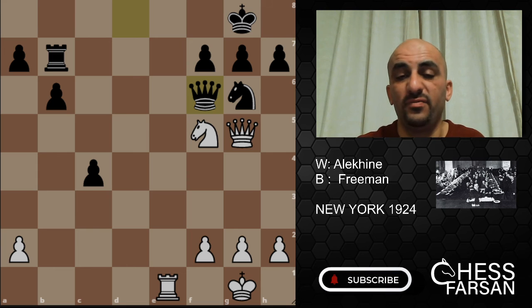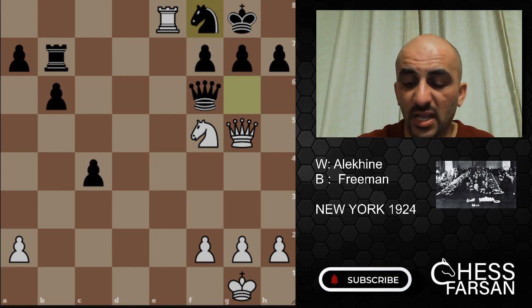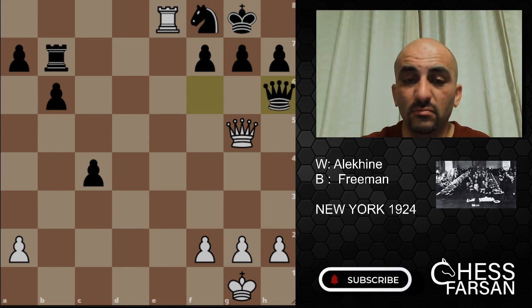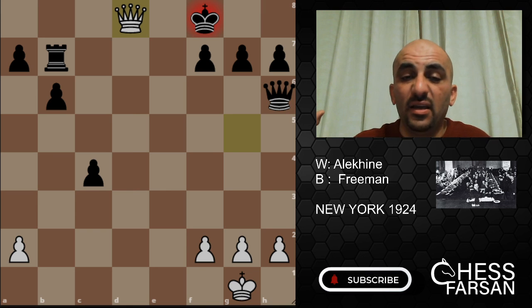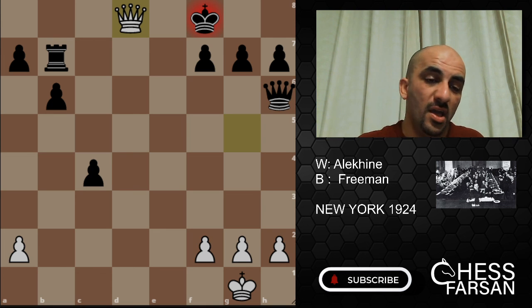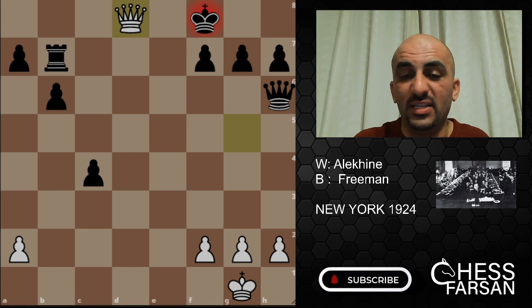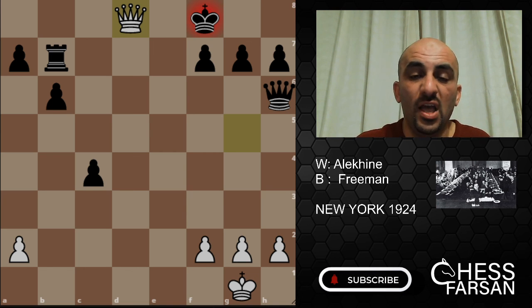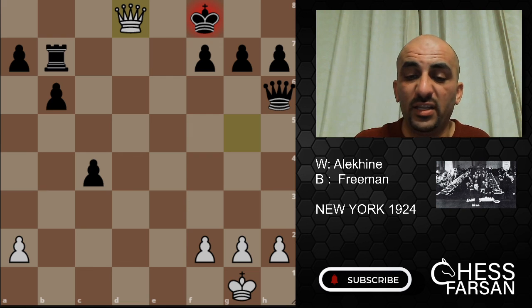Alekhine plays Ra8, Nb8, Nb6 check, Qd6, Ra1 check, Ka8, mate. Simple like that. An amazing, mind-blowing game by Alekhine. Such an amazing player to watch — we're going to show more games by him. We don't have players like this these days, so creative, with such unbelievable imagination. Hope you guys liked this amazing, wonderful game. Like, share, and subscribe to the channel if you liked the video. See you guys, bye bye.